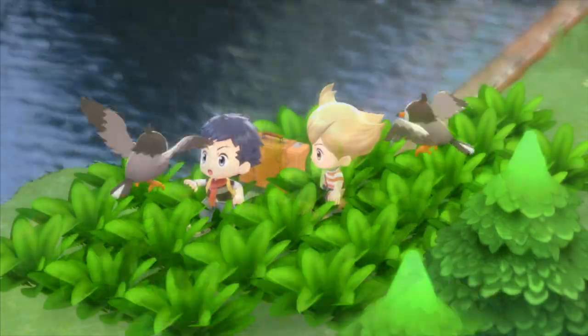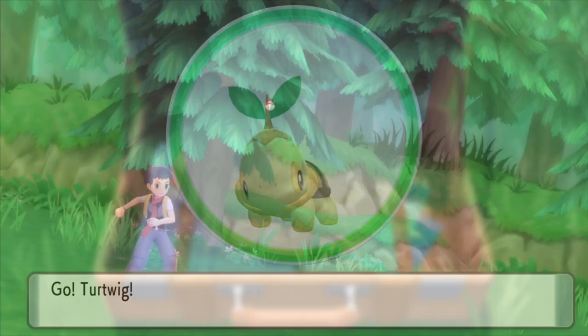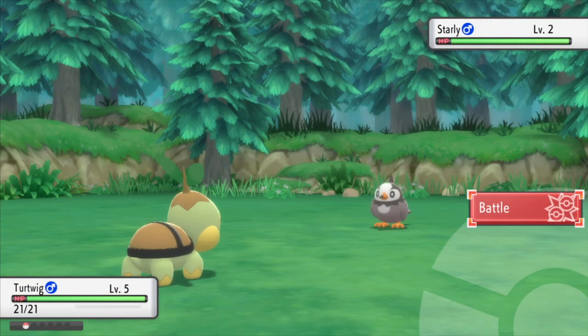Enter the lake and spam the A button until you get to the Pokémon selection screen. Select your Pokémon and enter the battle. If your starter does not appear shiny here, simply close the game software and try again.